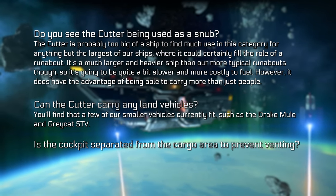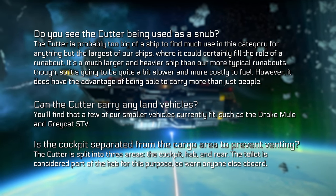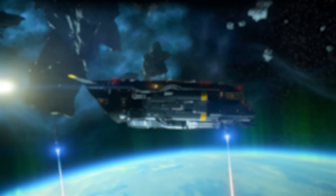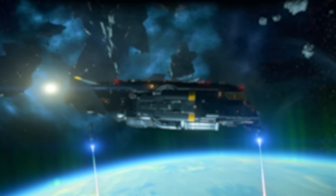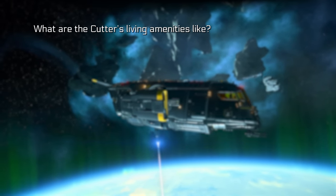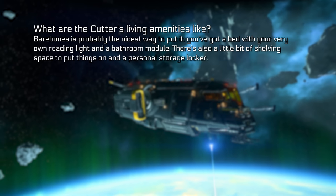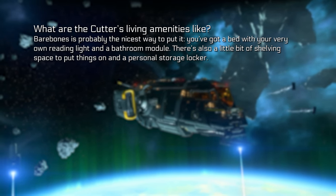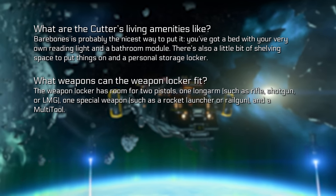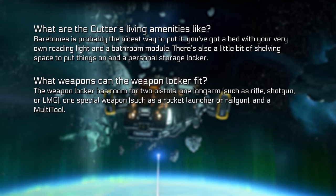Is the cockpit separated from the cargo area to prevent venting? The Cutter is split into three areas — the cockpit, hab, and rear. The toilet is considered part of the hab, so warn anyone else aboard if you are depressurising that area. Also, the doors and the way they're set up open in a much more snappy and sensible fashion than other automatic doors in other ships. What are the living amenities like? Bare bones — you've got a bed with a reading light, a bathroom module, a little shelving space, and a personal storage locker. What weapons can the weapon locker fit? It has room for two pistols, one long arm such as a rifle, shotgun or LMG, one special such as a rocket launcher or railgun, and a multi-tool.